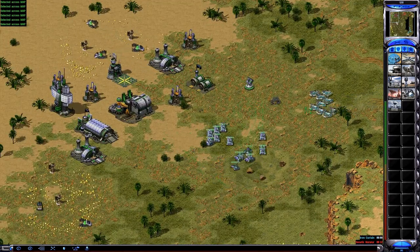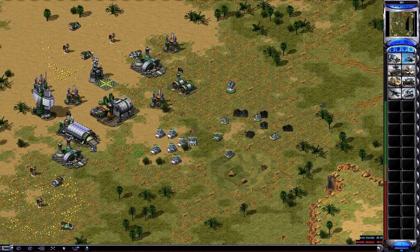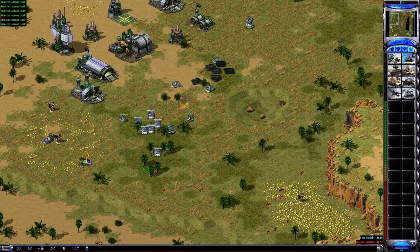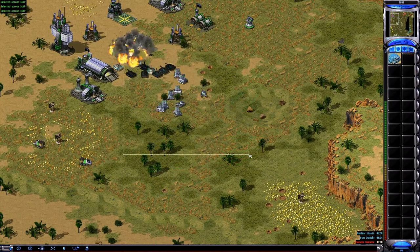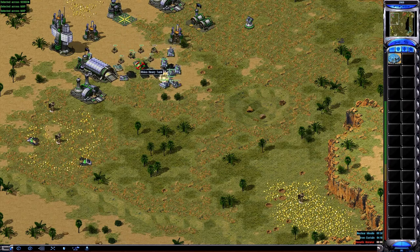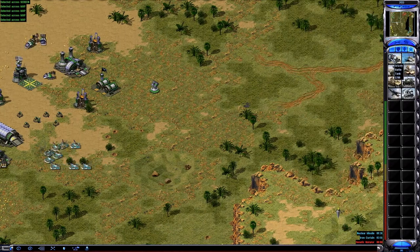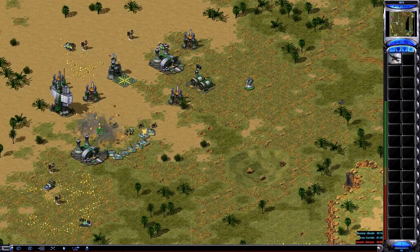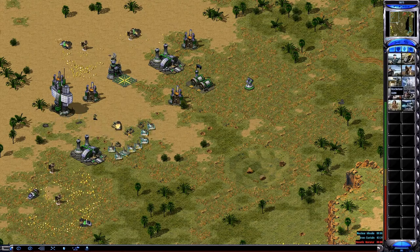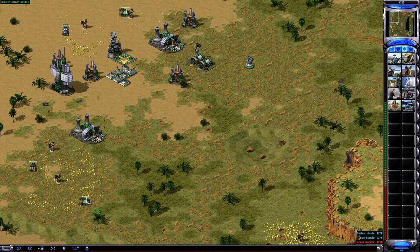Our base is under attack. Unit ready. Warning — iron curtain activated. Construction complete. Unit lost. On the go. Our base is under attack. Unit ready. Unit lost. Warning — nuclear silo detected. Unit lost. Order — under attack. Unit lost. Order miner under attack. Unit promoted. Unit lost.